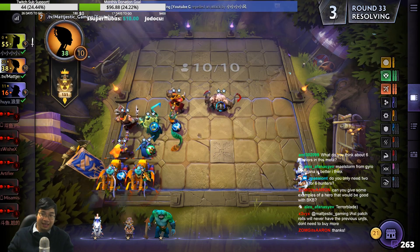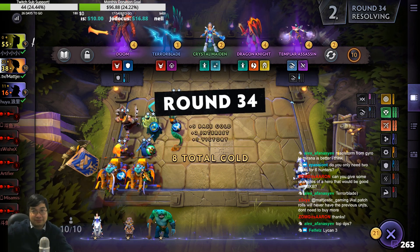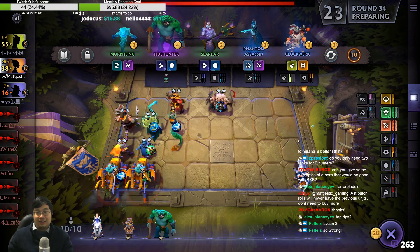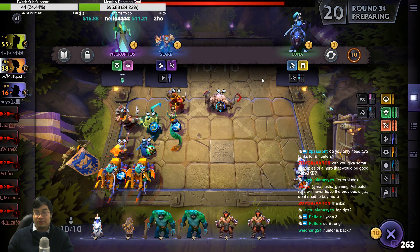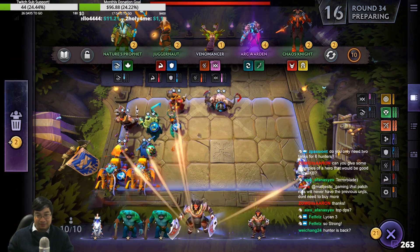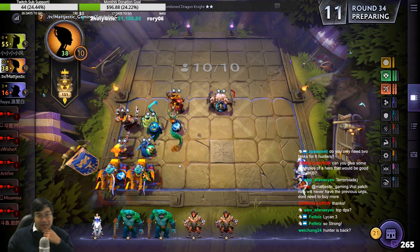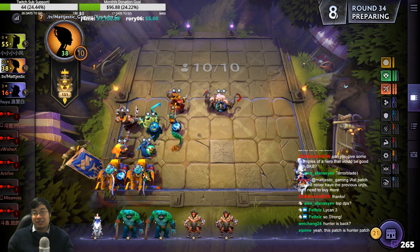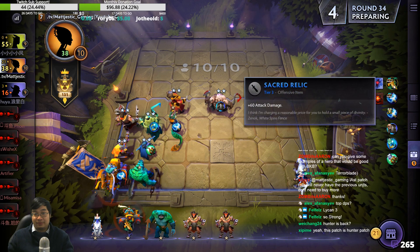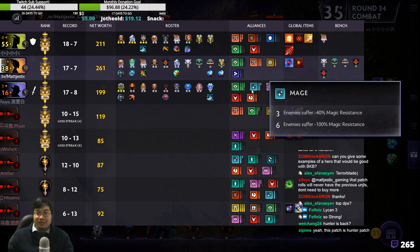Still looking for Gyro and the Marana. I think Maelstrom and Marana is good. Tide Hunter! Unfortunately, to have this Tide Hunter I have to sacrifice something — actually I can replace one of the Gyros, it's not that bad. Let's do that. This gives us magic difference because there is a mage.